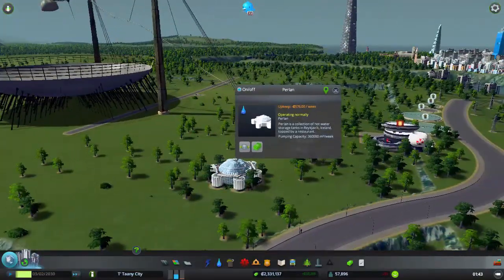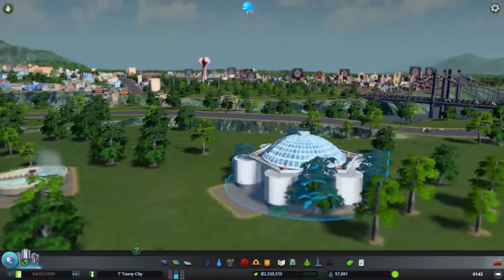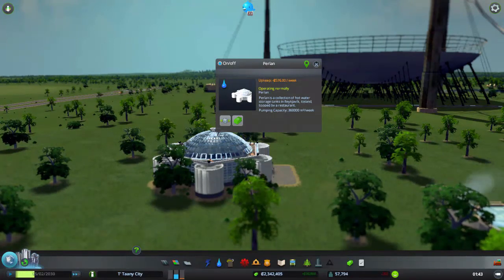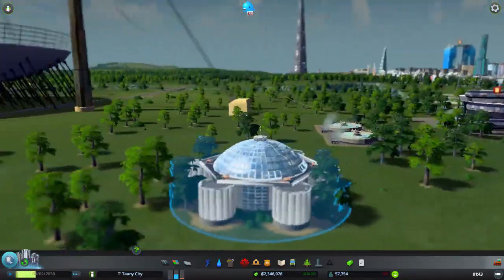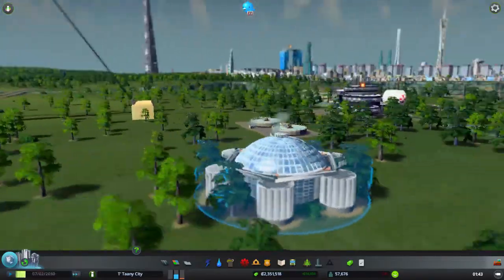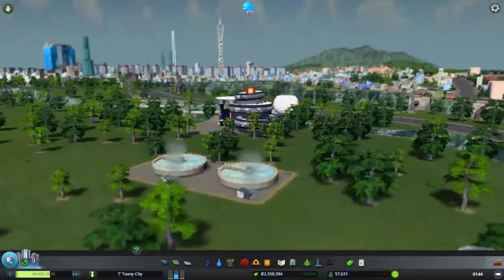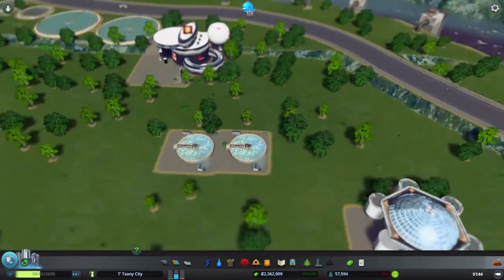Next we have something — I haven't figured out what it actually does. It's some sort of water thing, I think it's a water pump. It's some sort of Icelandic hot water storage thing. I never knew they needed to store massive amounts of hot water, but I guess if you don't want your pipes to freeze over you need to pump hot water through them. It's always a concern here when it gets cold — burst water mains and things like that.